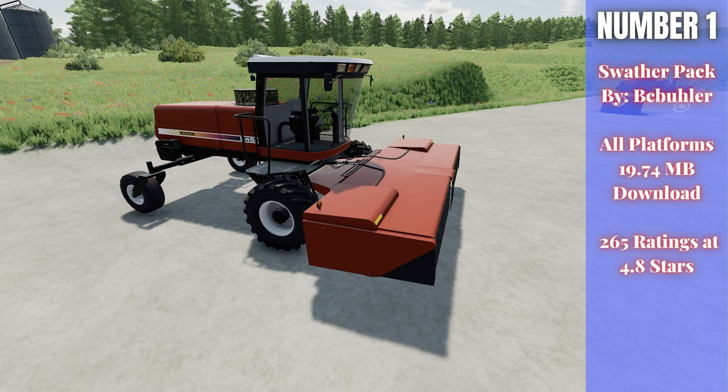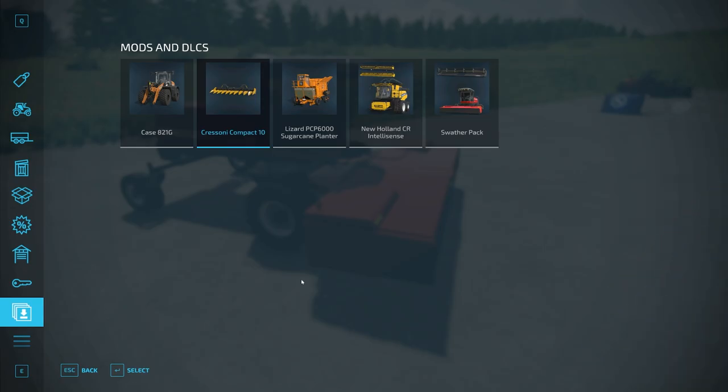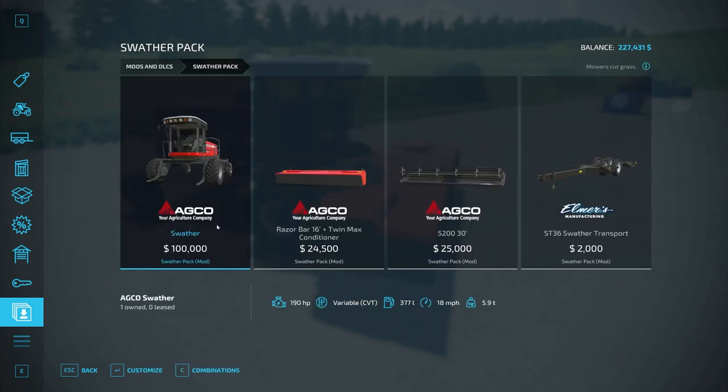The front attachment on it is a mower conditioner. What that means is if you're trying to make hay, if you mow with that specific implement it will bypass the tending process — all you have to do is mow the grass and you'll get hay, so it's a one-step process. If we take a look in the store at this pack, you have the swather itself for $100,000 to buy.